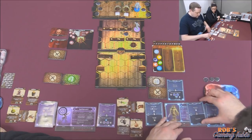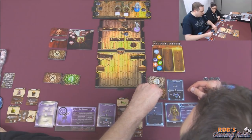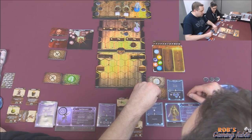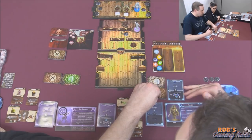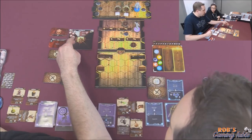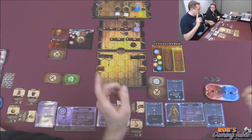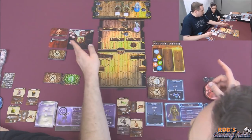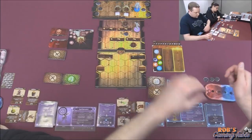Then I'll attack for one experience at range three on number one — actually I'll go for number two. It matters because if I can kill one completely instead of leaving both running around with one hit point each. I'd rather one be completely dead and deal with one guy. Number two's at five health so I'll attack him.